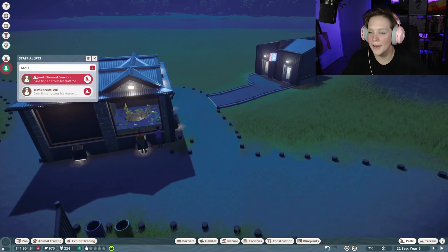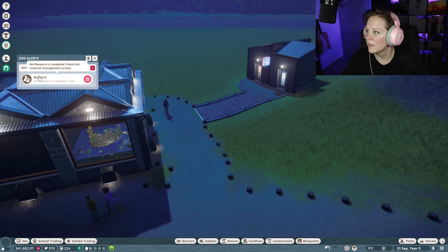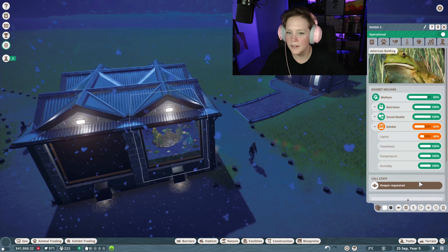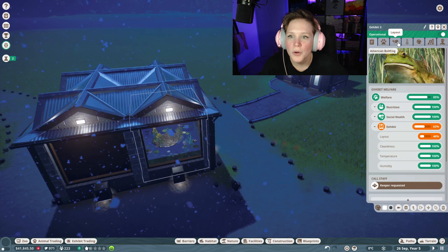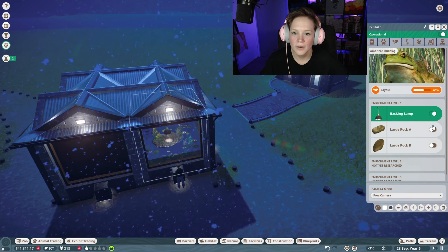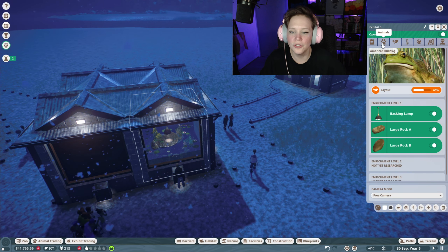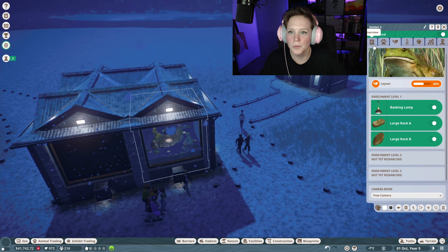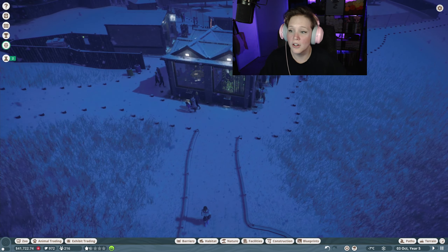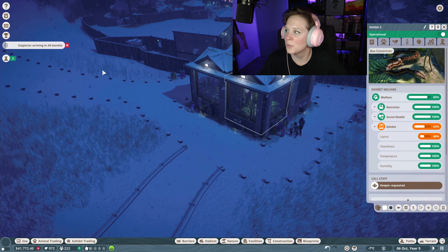Let's hit play and see what happens. Vet research is complete — excellent, for our bullfrog! We can go in and turn all of these enrichment options on. This should be doing a little bit better. The welfare of this animal is still 90% — and look, it is snowing! We're working on our boa constrictor research too. The welfare is not bad at all.